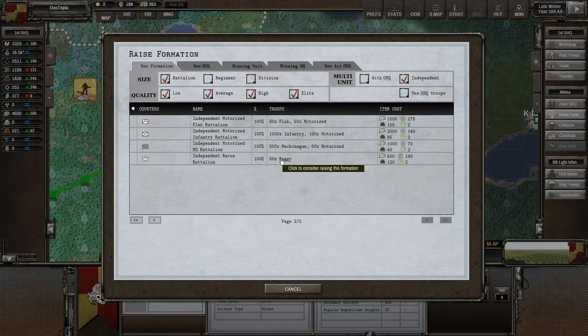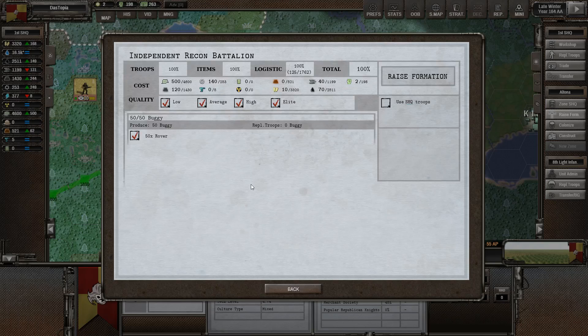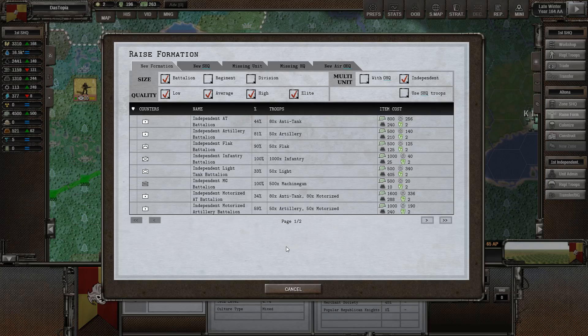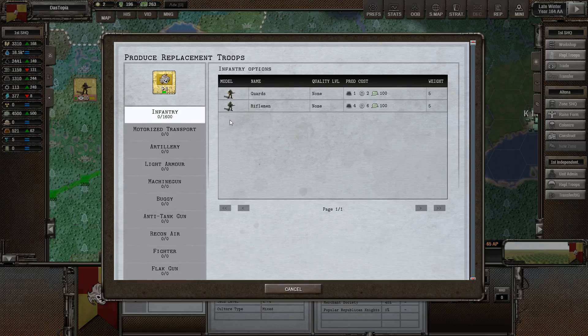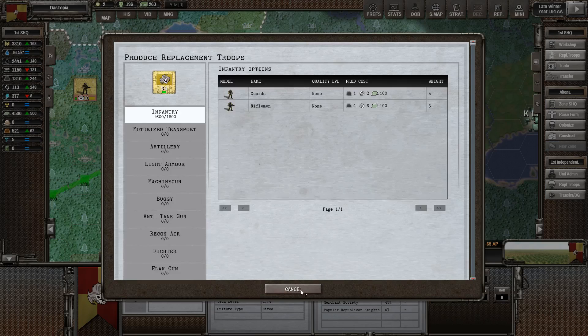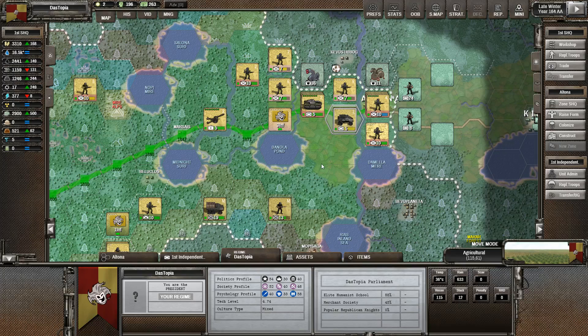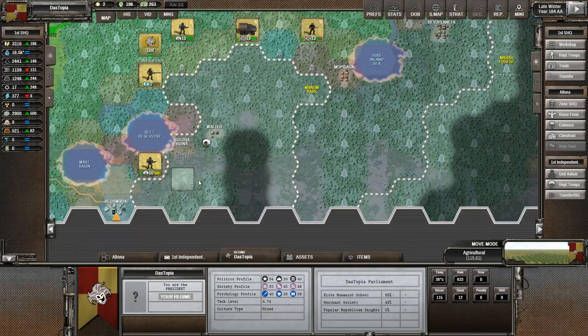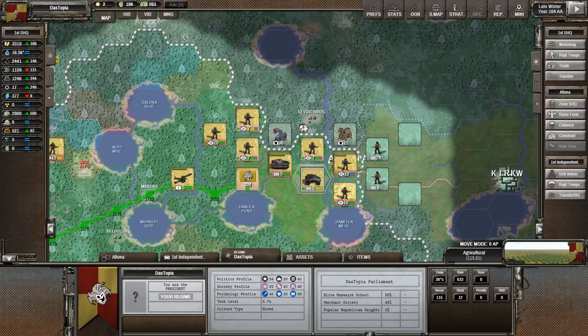The independent recon battalion is going to cost me 140 — I've got 250, so I can get a couple of groups. Raise the formation — we're ready to go. I should also be going back into replacement troops: we've got 1,600 riflemen we need to be getting, so we need to get 16 of those — just to fill up the gaps. That will then replenish the forces we have through here, though they won't replace the units that were back the other way. Everything else looks pretty reasonable — we've only got the one buggy we can make use of in this next attack.